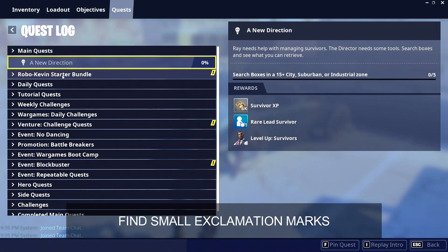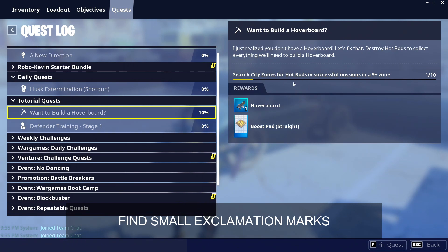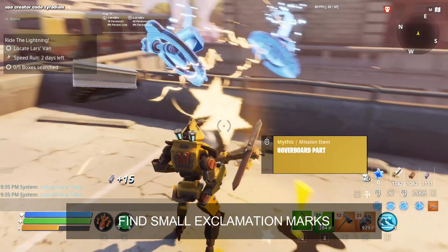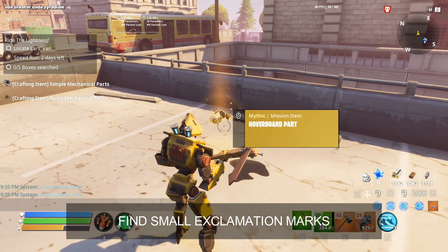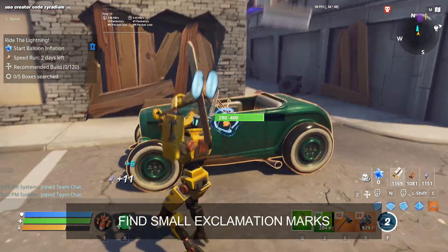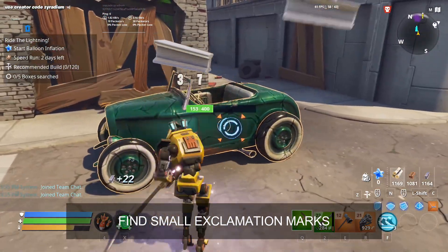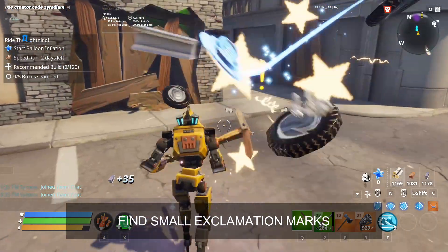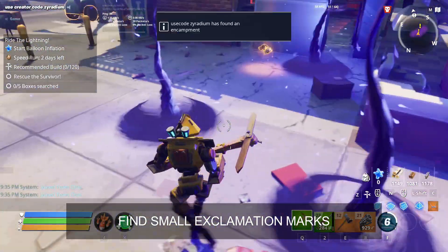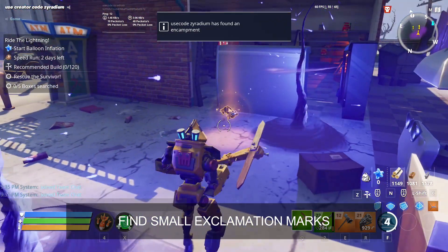This is where 'Want to Build a Hoverboard' takes place, and this is where you're going to find the hot rods — in these vehicles right here. Let's go ahead and do that. This is what it's going to look like: a hoverboard part. Let's get that.